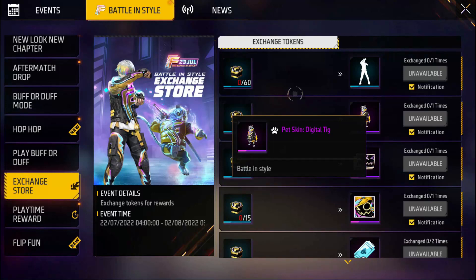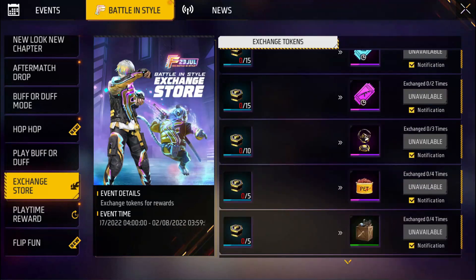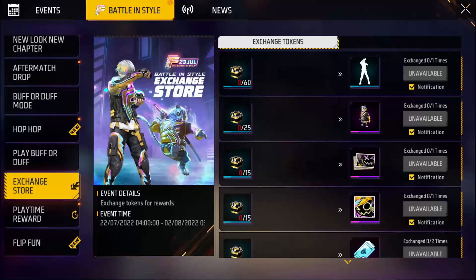The first is a pet skin. The first is an avatar, a banner. What is it? This is quite simple. The second is a TPUP system.